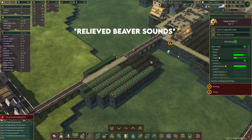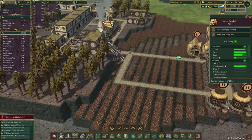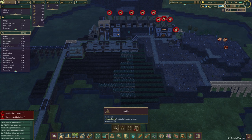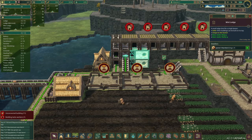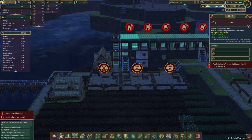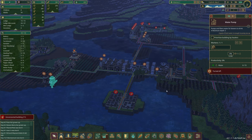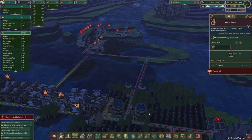For our drop-off point I want it right here, and then a distribution center over here by all of their warehouses. We've got a little bit of flour - we actually have some wheat, we're doing okay. I'm going to increase working hours; I think we're going to be okay. We've got maple syrup and pine resin now, which is really exciting because we'll need the pine resin in the future. With the tapper shack I turn it off from time to time because we end up with so much in storage. We've got tons of maple so I'm going to turn it off right now.